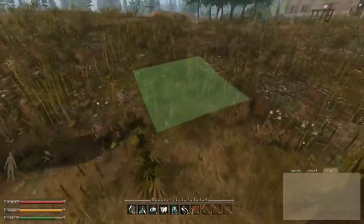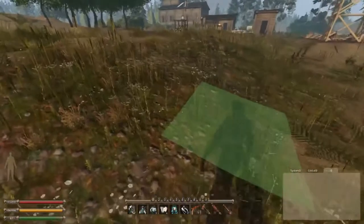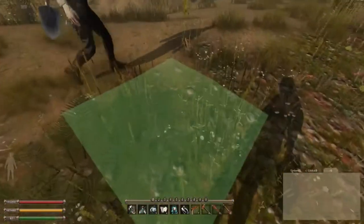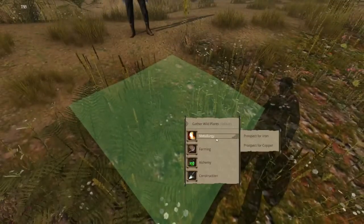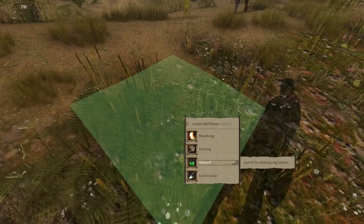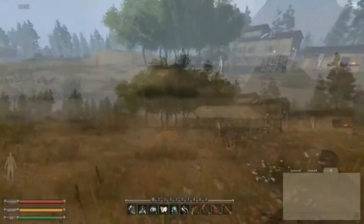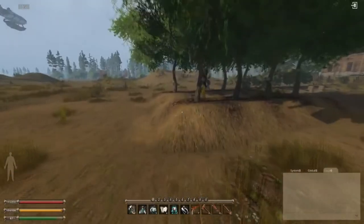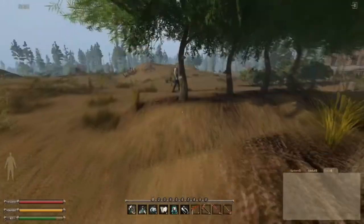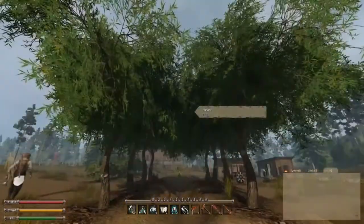It's a tile-based game — if you haven't played Life is Feudal, the map is broken up into tiles and you can individually manipulate a tile. I can go here and prospect for stuff, farm by gathering plants, search for alchemy ingredients, and then raise, lower, and flatten the ground on a particular tile. Right here it looks like Shiva went ahead and raised the ground to place these trees.